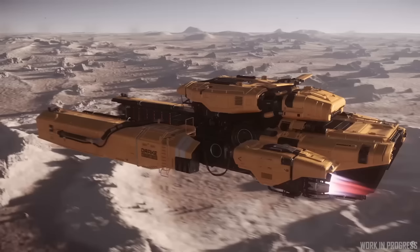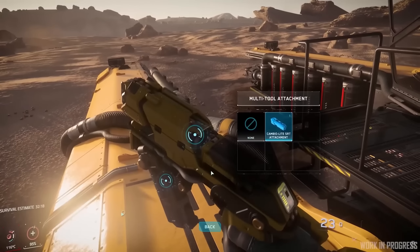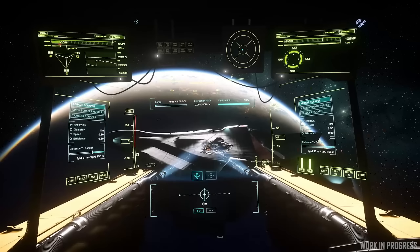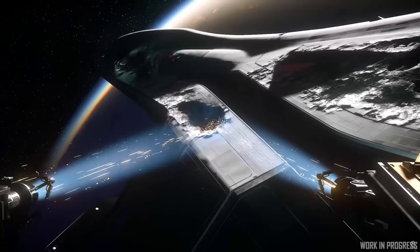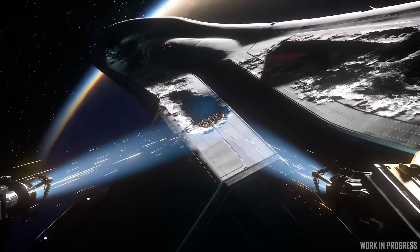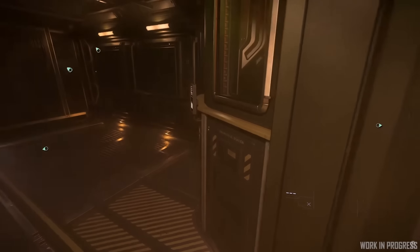When the patch goes live, players will be able to salvage by hand using a Greycat multi-tool attachment, which I believe is going to be freely available, and two ships will be hull strip capable. We've got the Drake Vulture, which will be releasing for those who pledge cash for it this patch. This solo scraper was shown off at the recent IAE - think about it as almost the Prospector analogue of the salvage world, with a comfortable, if very Drake, cab and living quarters for the solo operator, and a cargo hold in the back for 12 SCU of RMC.